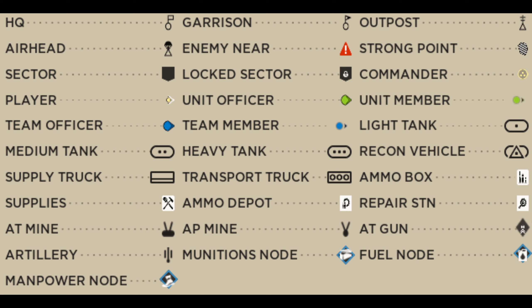Tanks are oblongs: one dot inside is a light tank, two dots is a medium tank, and three dots is a heavy tank. The recon tank is an oblong with a triangle and dot. Transport trucks, which can carry a driver and 11 others, is a rectangle with three circles in it. The supply truck, which carries 300 supplies in the form of two crates worth 150 supplies each, is a rectangle with a line across it. Empty friendly vehicles are grey. Hovering over blue vehicles on the map with your mouse shows you how many people are inside.